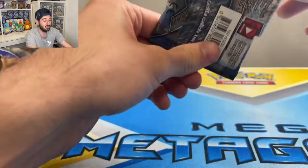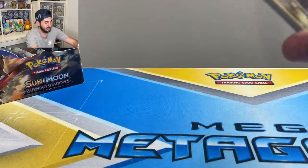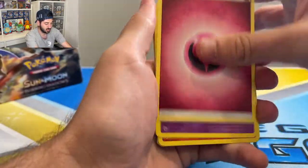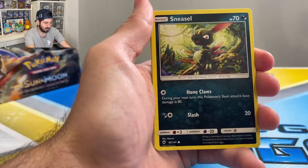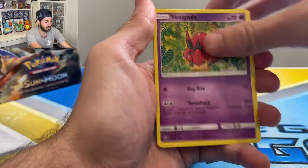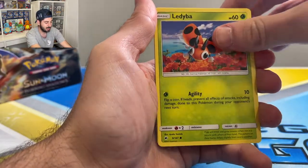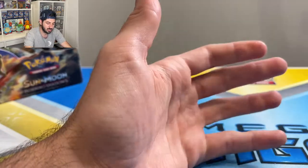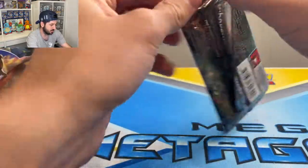I got back into collecting in the Sword and Shield era, so I didn't get much time with Sun and Moon. However, I did get to do Hidden Fates which was awesome. Caterpie, Lady Bar, Mount Lanocular, and a Heracross — but I actually really like this set so far.